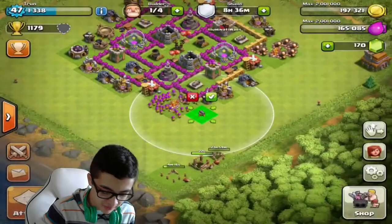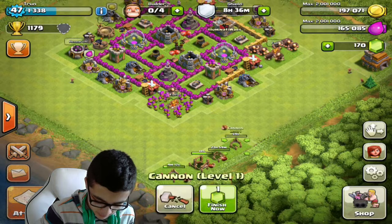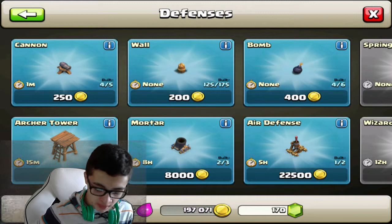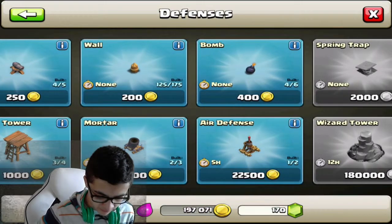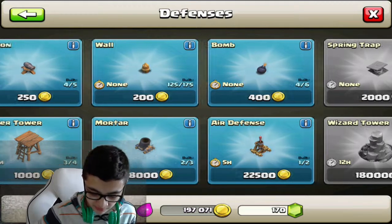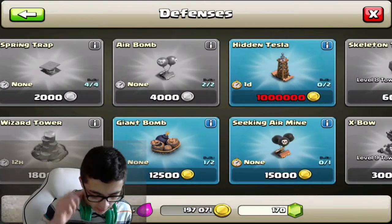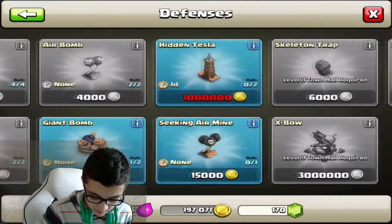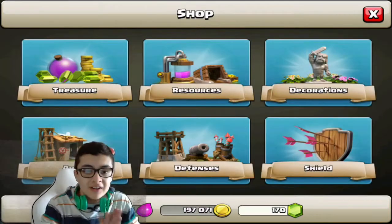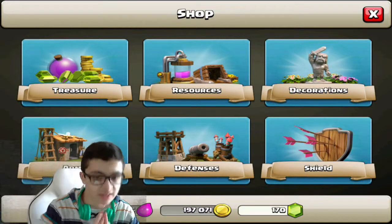We unlocked so many more defenses — holy crap. Another cannon, two cannons actually! And 50 more walls guys. Two more bombs, one more air defense, one more mortar, one more archer tower, another giant bomb, a new seeking air mine, a hidden Tesla. Dude, this is gonna be like the best base ever.